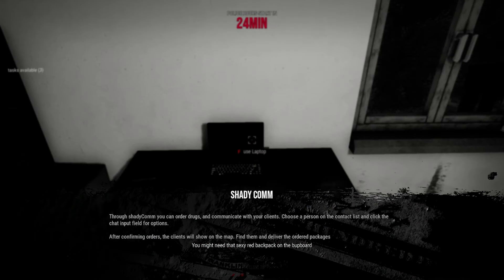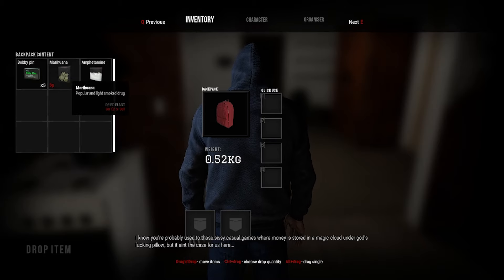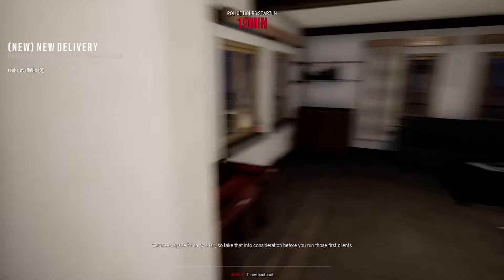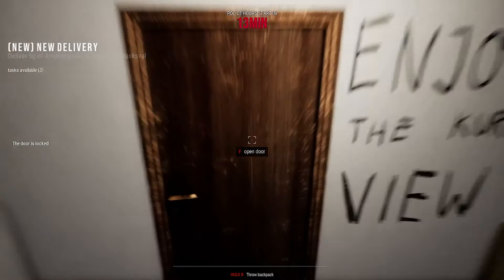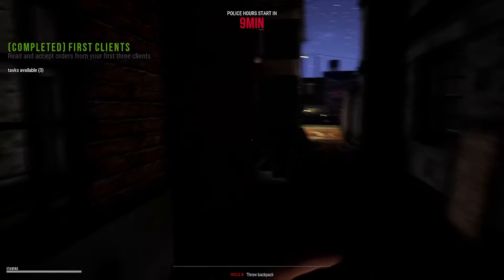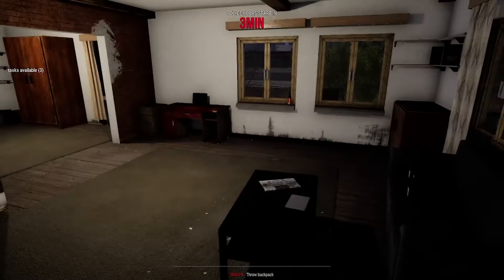Through Shady Comm you can order drugs and contact clients. Choose a person on the contact list and click the chat for options. After confirming orders, clients show on the map — find them and deliver the packages. You might need that red backpack on the cupboard. Three grams times two, five grams of amphetamine. Deliver three grams of marijuana to the first clients. Police hours start in 15 minutes — it's going so quick. Can we sleep through the darkness? I'm worried about police — I don't want to get caught.